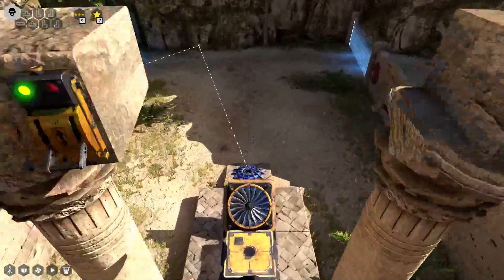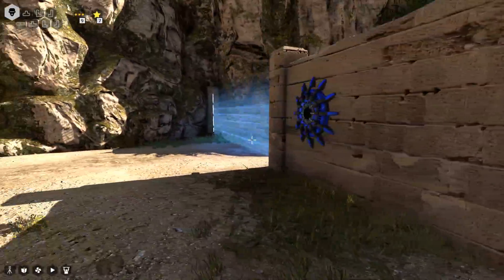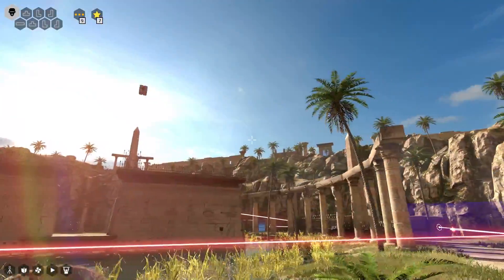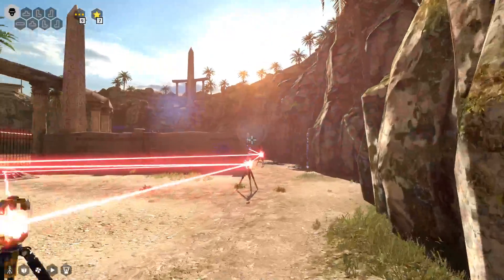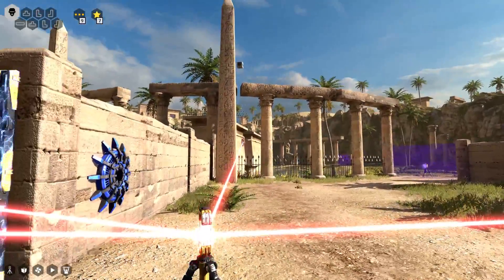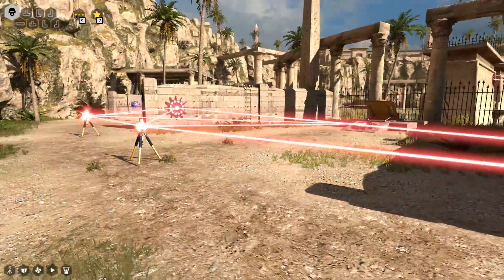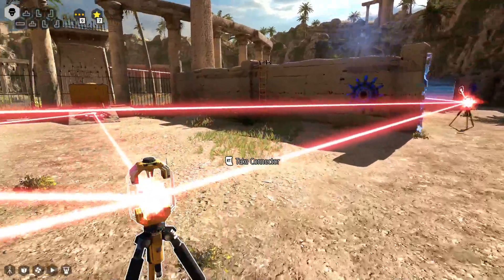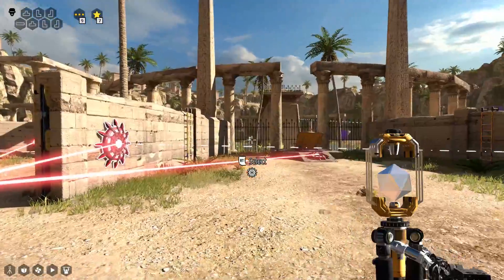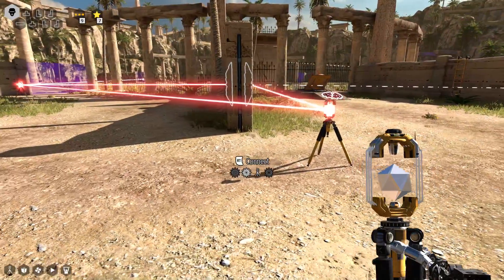This side is the problem though, so we may need to bring a projector over on this side again, because we need both fans working. I need this here — it just really needs to be connected to that. So in theory if there was a detach button I could do that. We kind of don't need this though, so instead let's just take this one, connect it to that one, connect to that one.